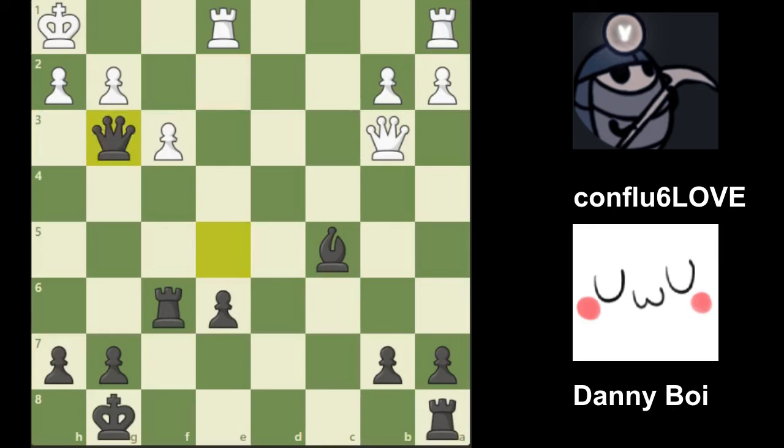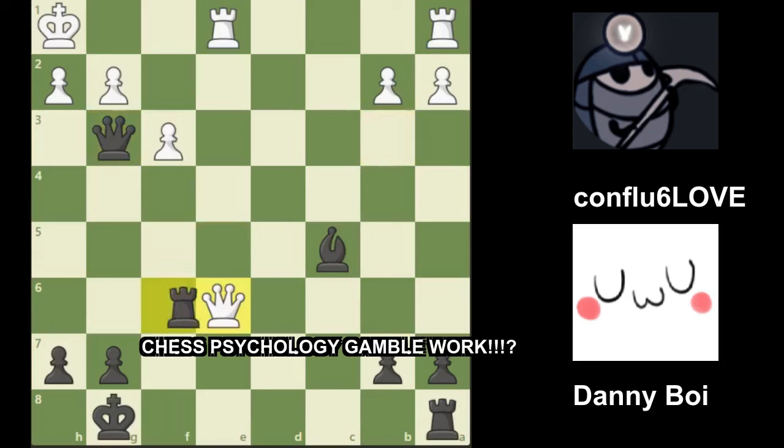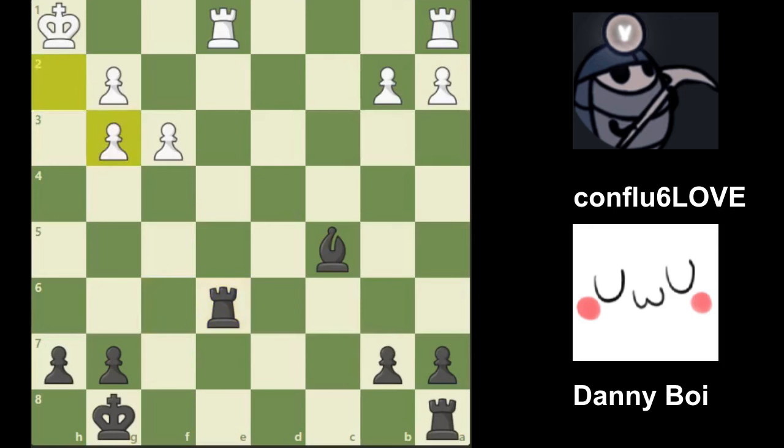Here I capture the knight with my queen — a queen sacrifice. White is completely winning here, but I scared my opponent. I played that move in like two seconds and they thought they were going to lose. Because if the pawn takes, then we have rook h6 checkmate. My opponent decides to counter-blunder and give me the queen. And after the queen is taken, now I have checkmate. This is how I forced my opponent psychologically to blunder his queen.